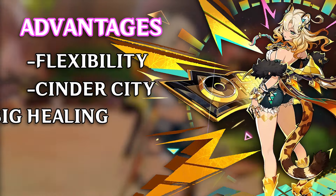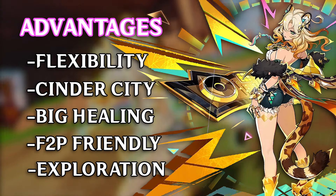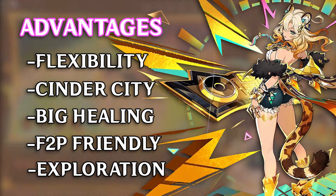Another of Shalonen's benefits is big healing. So often we dedicate one slot to a buffer and another to a sustain unit. She acts as both, which means we can dedicate the last slot to another off-field damage dealer for reactions and more damage, or go full hyper carry with another buffer like Kazuha. It shouldn't be overlooked how easy she is to build — you can give her Favonius Sword and throw-away artifacts. She just needs defense and energy recharge.